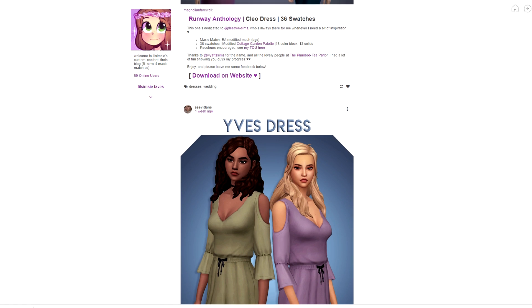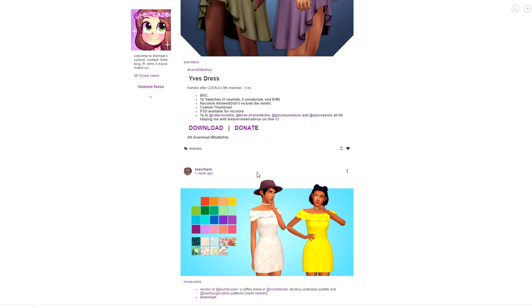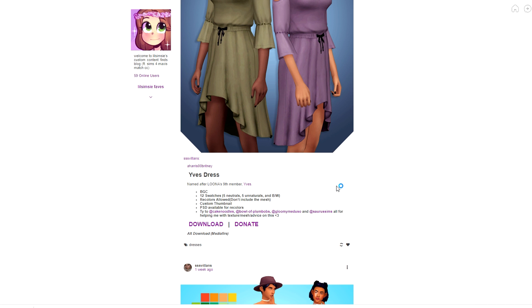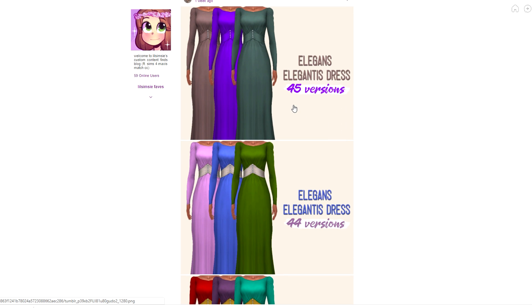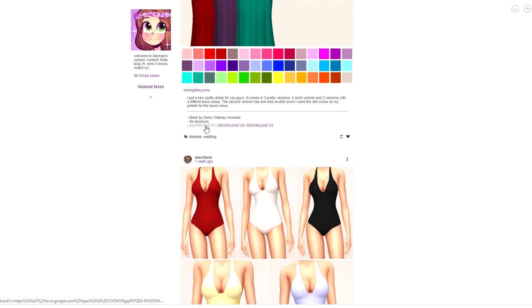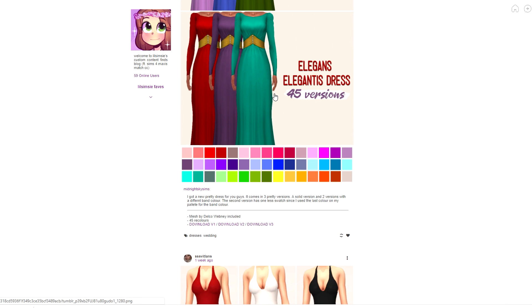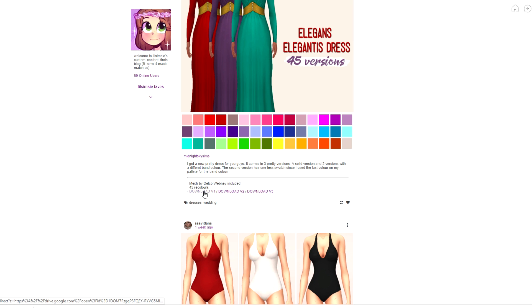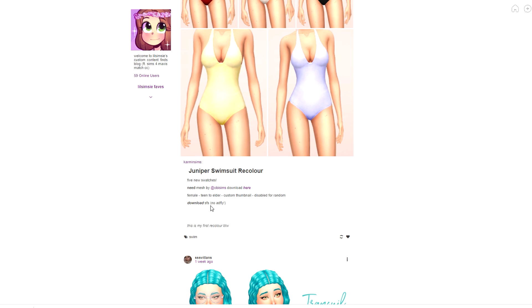I don't know if I need different meshes for that, so I'll skip that step. But there's actually a recolor of the same dress — I'm going to download it because I feel like I need the recolor. This is also a super gorgeous dress, very elegant. Looking at the versions: I like version one and version three but not really version two. I don't have any bathing suits at all, and I love that this one is called the Juniper swimsuit recolor — of course I'm downloading that.